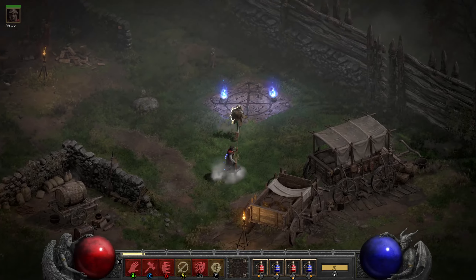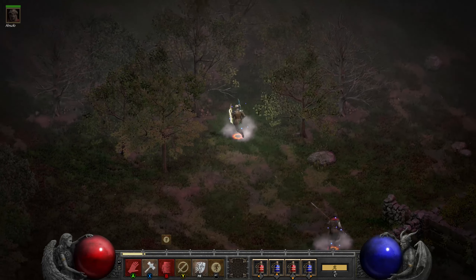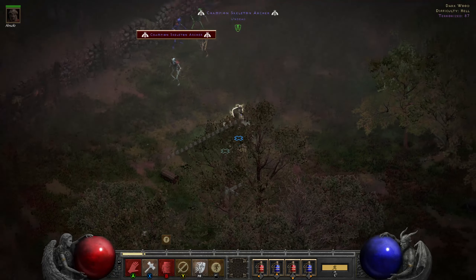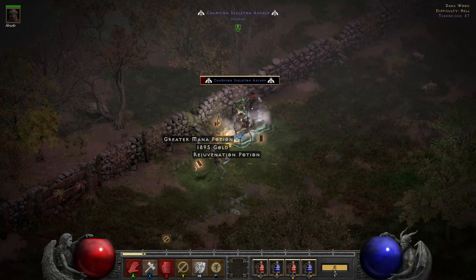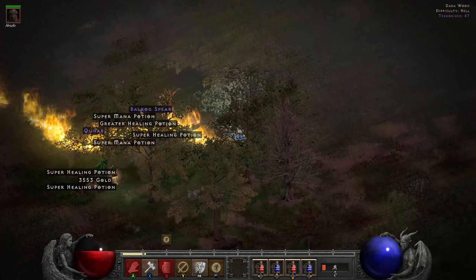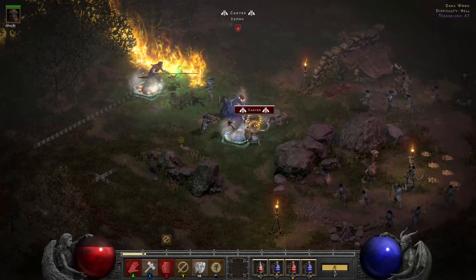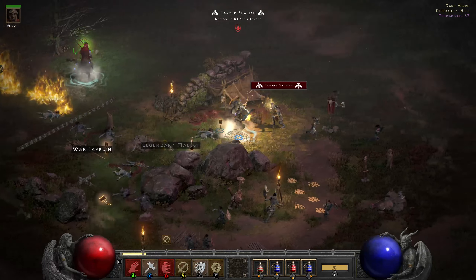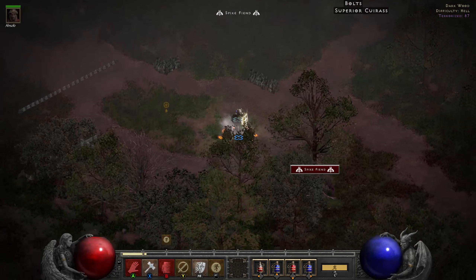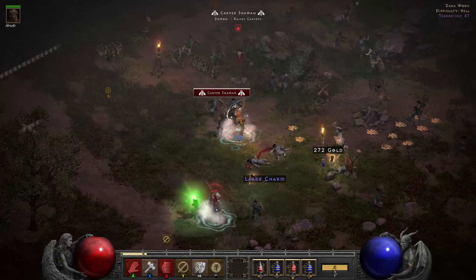Now we're going into some gameplay as the Hamadin. You can go to a terror zone — there are some monsters here. As always, the Hamadin is very strong in both damage and survivability. You can dance between Vigor aura and Concentration aura — just remember to use Concentration aura before slinging your hammers because the damage difference is very significant.